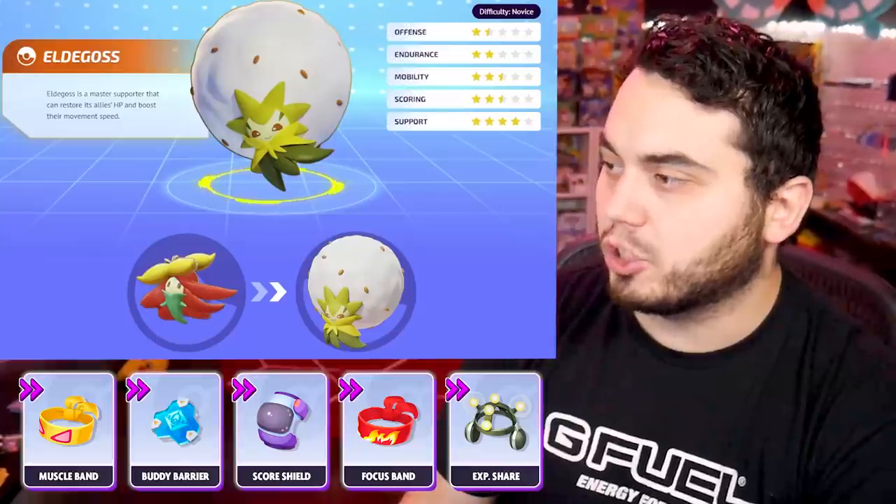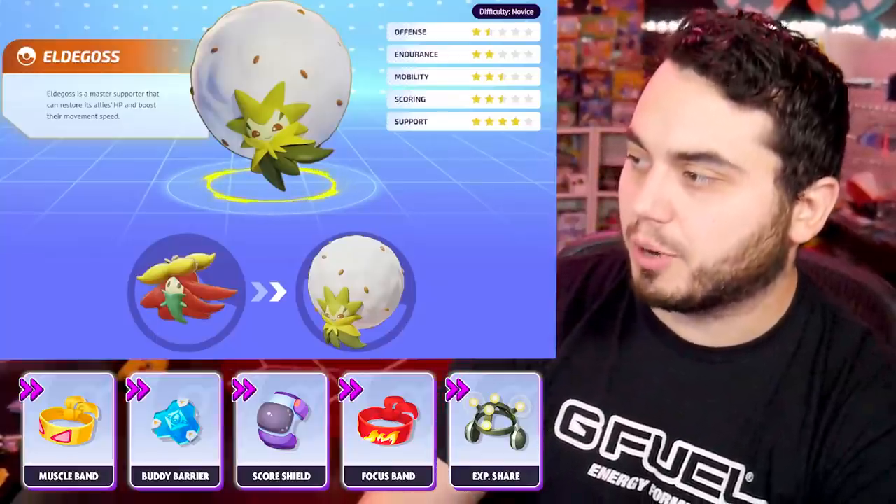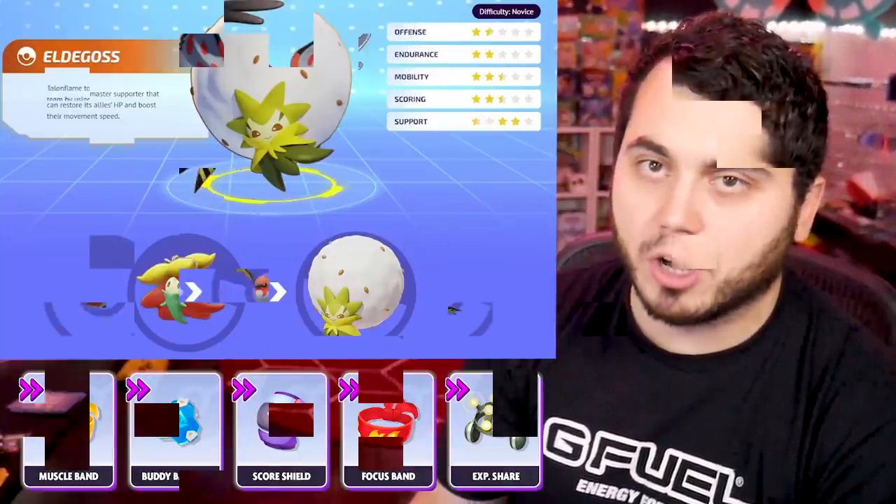You could also make an argument for Scoreshield on this Pokemon if you're trying to get some scores. But generally, you're pretty safe running Muscle Band, XP Share, Buddy Barrier, and Focus Band interchangeably, depending on if you're playing with a team or not.